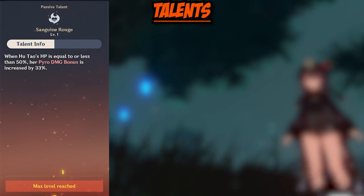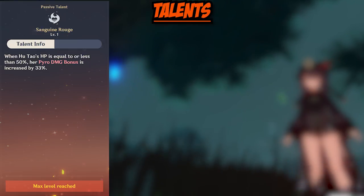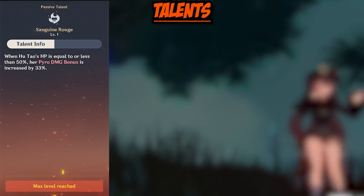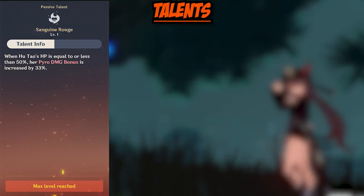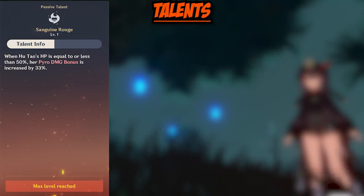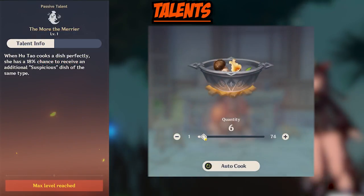Her next passive is called Sanguine Rouge. When Hu Tao's HP is equal to or less than 50%, her Pyro damage bonus is increased by 33%. This is amazing, especially when you consider that her burst also gives you an increase in damage when she's below 50% HP.